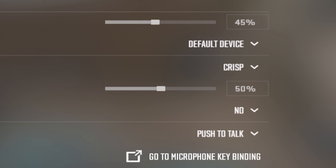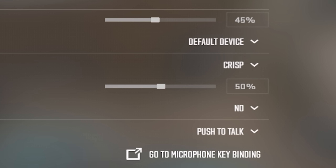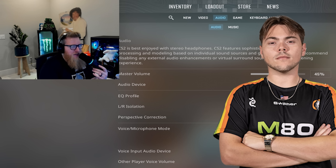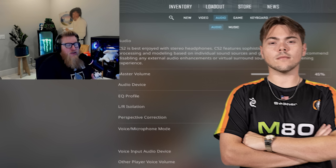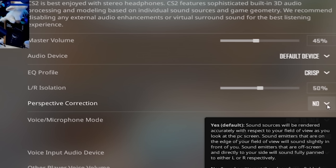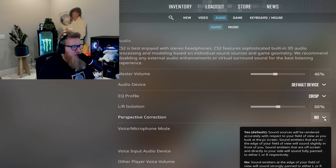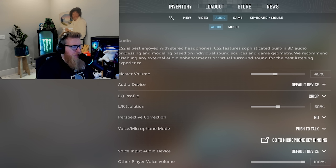Getting into audio, it's a little interesting. I play on the EQ profile Crisp LR Isolation — I put it to 50. Shout out to Swisher on M80; he said he really enjoyed it on 50, so I just copied him and never really switched back. I always felt like perspective correction was really hard to play with — it was incredibly difficult to understand where things were coming from. For now I have it turned off and it just feels like a lot more straightforward information audio-wise.